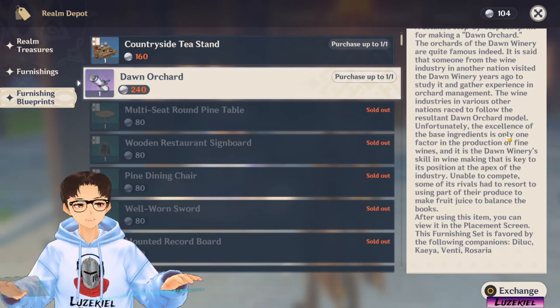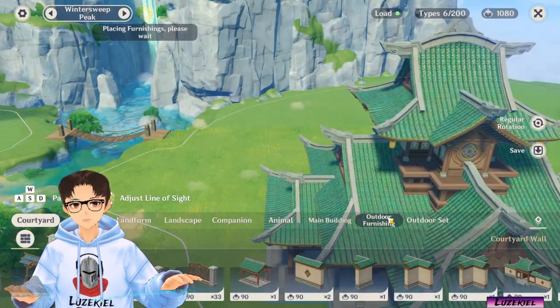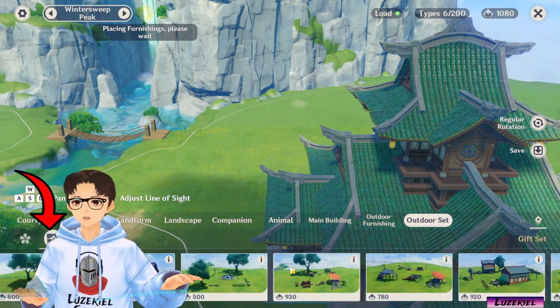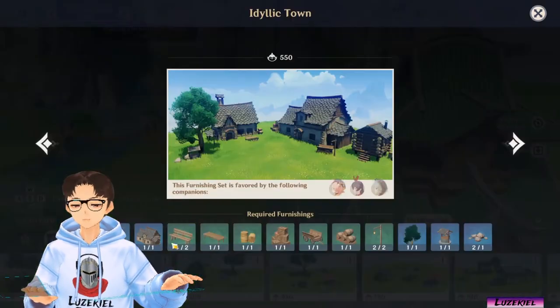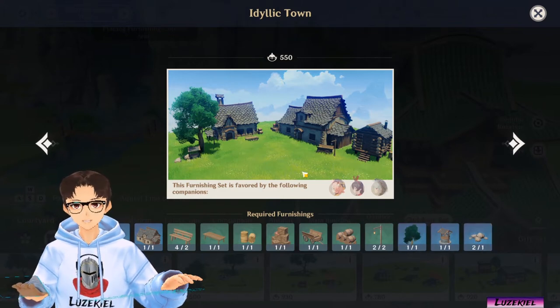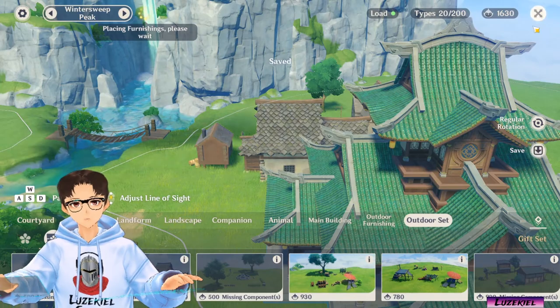So for Dawn Orchard, it is for Deluxe, Kea, Fenty and Rosaria. After purchasing, open the editor and click on outdoor sets. Click on these gift set icons to view all the outdoor companion furnishing sets that you've bought. The same goes for indoor sets as well. You can click on the information button to view the individual furnishings that this set requires, as well as which characters this set is for. Let's place this. Click on save and close.